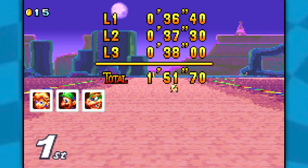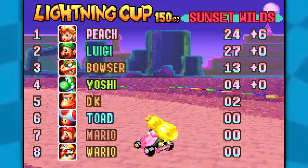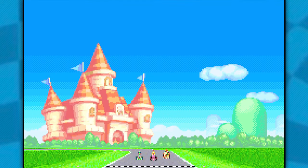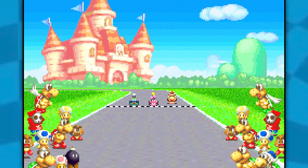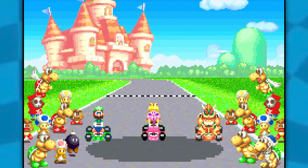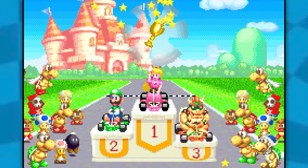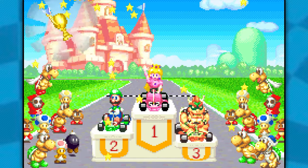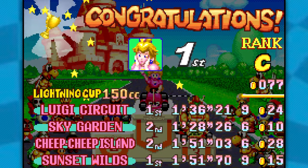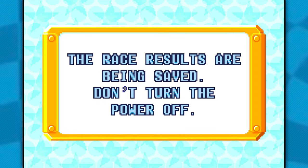Our red shell went after Bowser — I don't know why it didn't go for Luigi but sure. That one cut a little closer than I would've liked but we still got the gold overall, which is what we're here for. I kind of expected a pretty bad ranking there so I'll take the C rank. It's not a D — we did better than that.